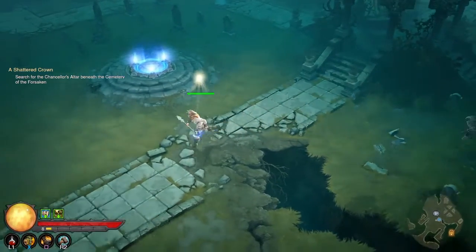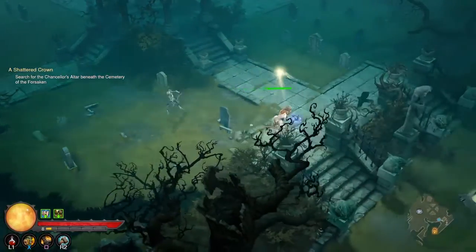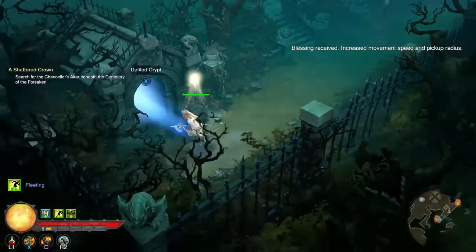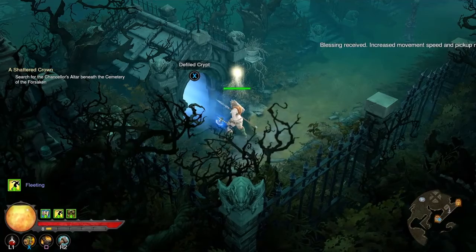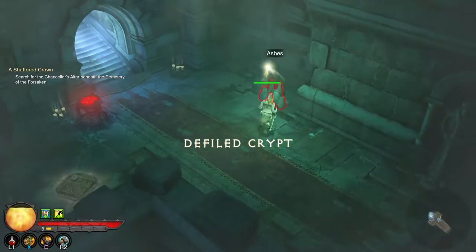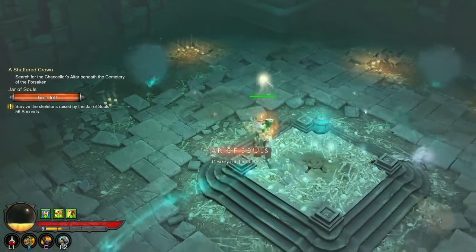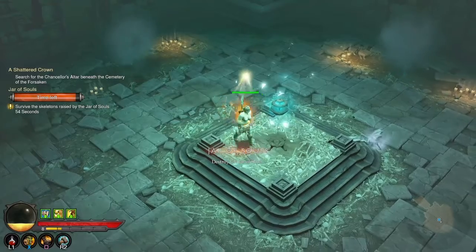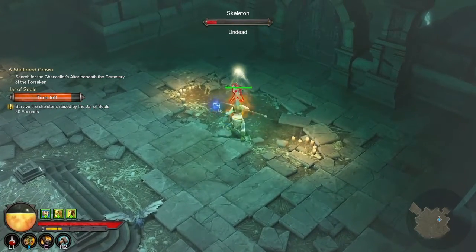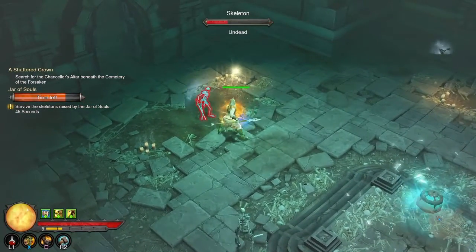A skeleton guy came out to say hi but I don't want to fight him. There's a yellow door over here — I'm going to investigate. I think I'm supposed to go in here; this is a crypt, it goes underneath the cemetery. I found a Jar of Souls. 'Survive the skeletons raised' — okay, that's easy.